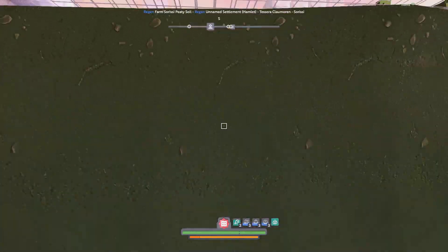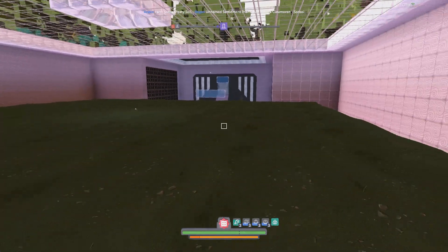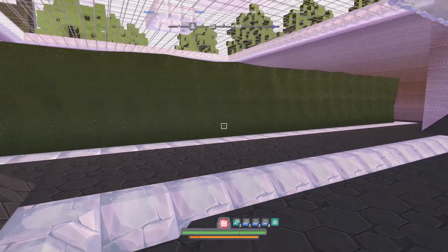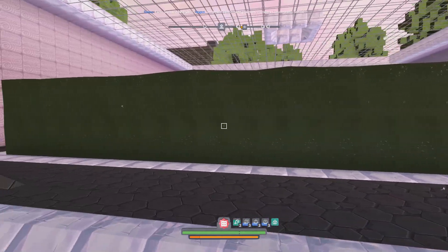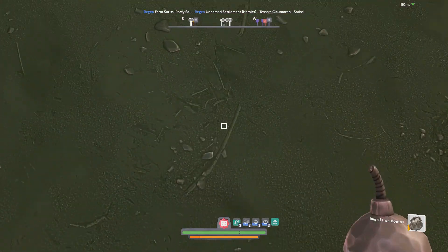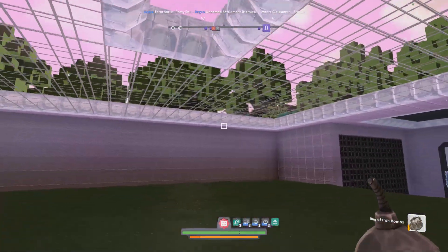They've been working on this hub for apparently about three months now — most of the work has of course been in the last month, but all the planning and logistics has been the preceding two months. They've tried their hardest to find really good farming locations. This looks like an excellent place — we've got a nice three-by-three chunk of dirt to just have at it. Of course, once you're done with the farm, be sure to throw a regen bomb and regenerate it.